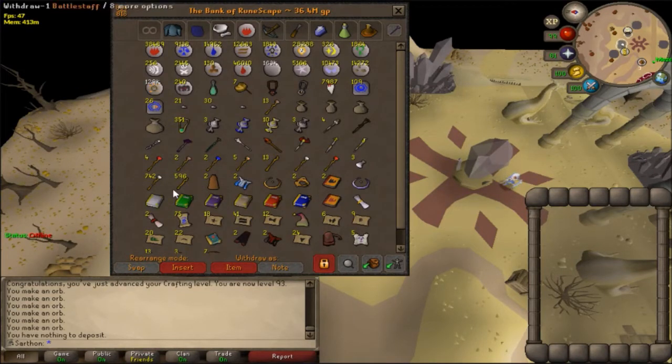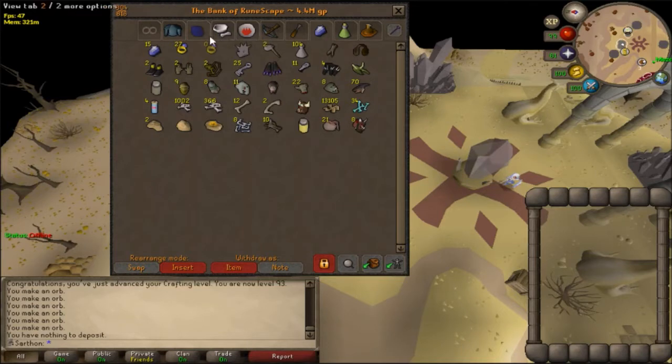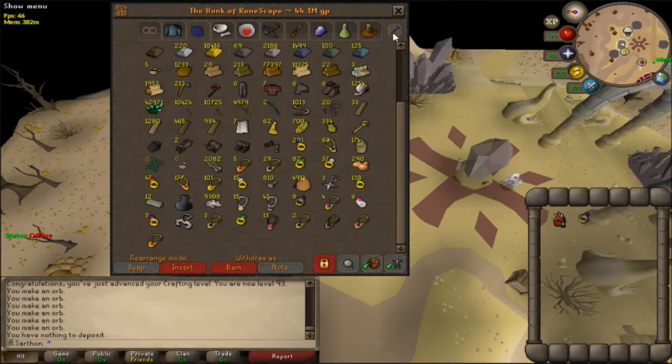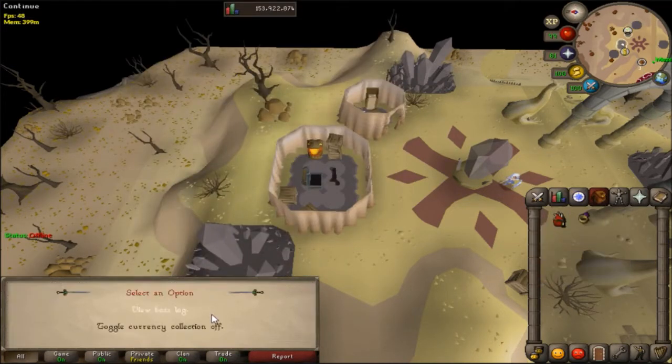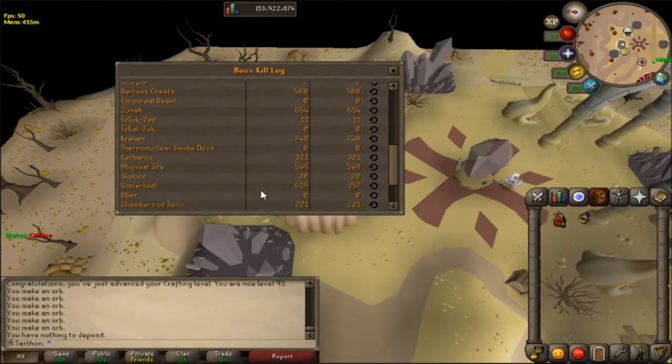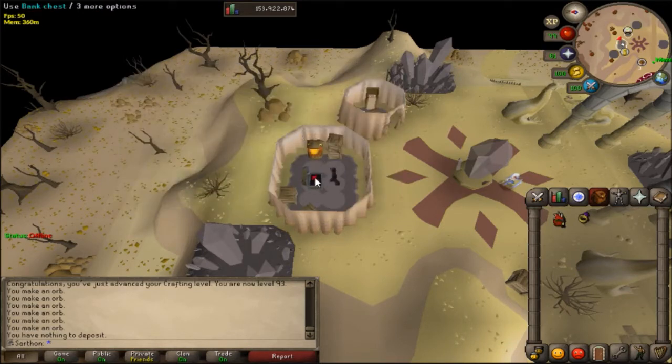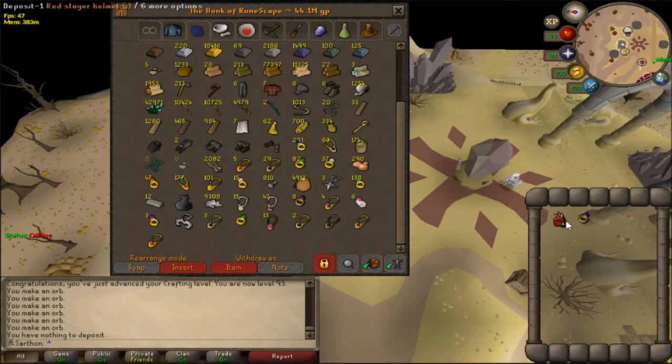Things are going pretty well. My cash stack is really dwindling but I'm not too concerned because a lot of it is tied up in battle staves. My raid KC has gone up quite a bit — checking the boss log for Chambers of Xeric: 221 regular kills. I'm about 50 dry of a drop right now, which is pretty normal. I've gone 80 dry before, so I'm not too worried, but I'm hoping to see something soon.